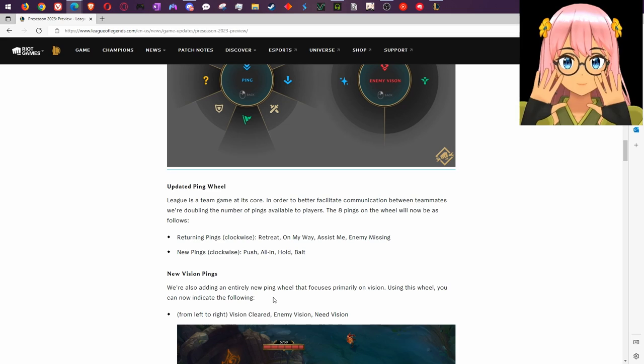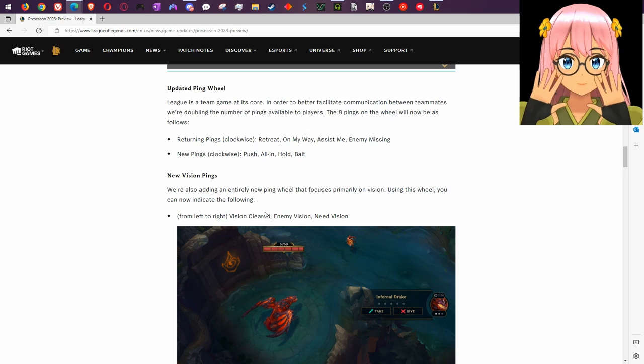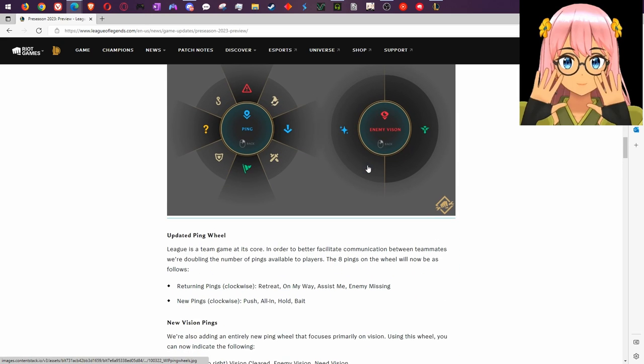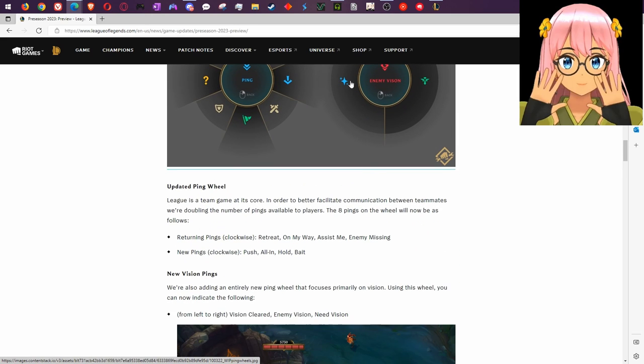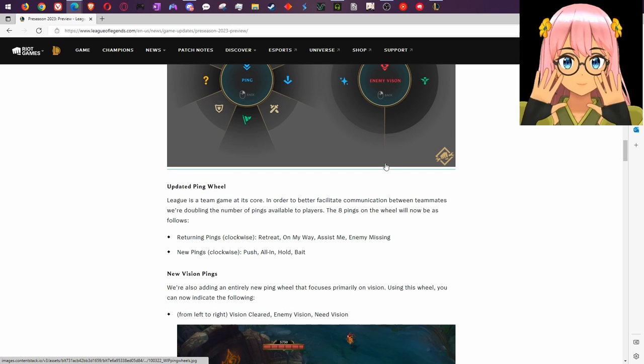New vision pings: they're adding an entirely new ping wheel focused primarily on vision. Using this wheel you can indicate: vision cleared, enemy vision, and need vision. Vision cleared makes sense if someone's ganking and the area is free. You can basically use enemy vision as a catch-all for most situations. The danger pings still cover the rest, so that feels fair overall.